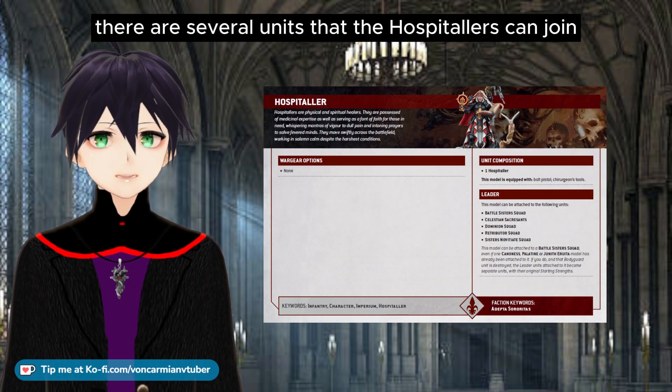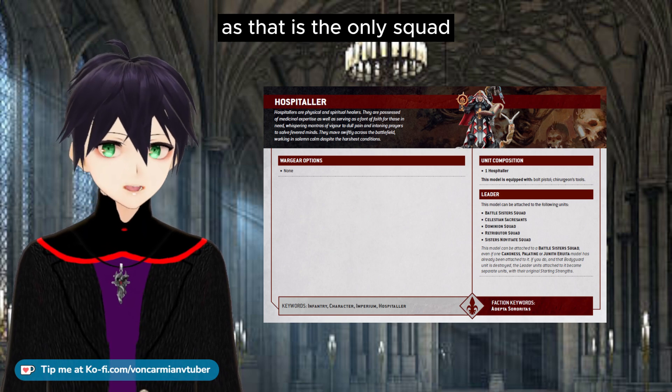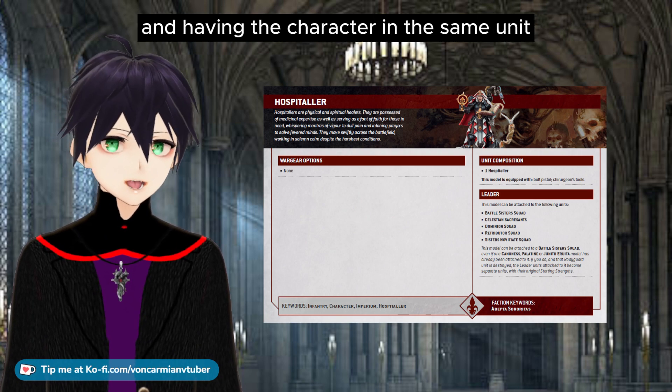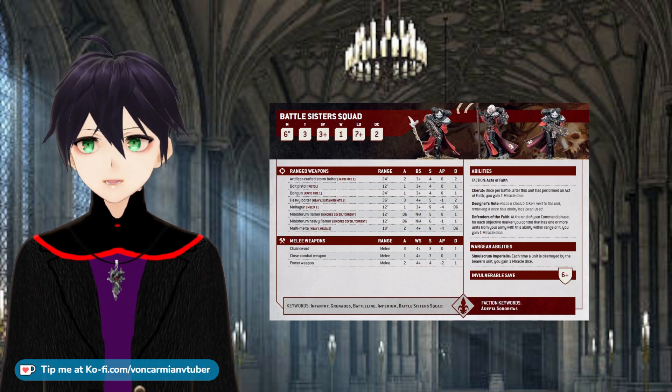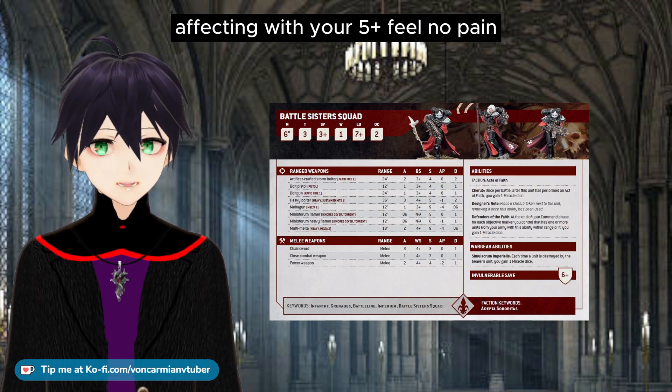There are several units that the Hospitaller can join, and I think she is best in Battle Sister squads, as that is the only squad where she can double up with another character. Having the character in the same unit makes it really easy to use the Sacred Healing ability. The Battlesisters are a squad of 10, so that's a lot of models you're affecting with your 5+ Feel No Pain.